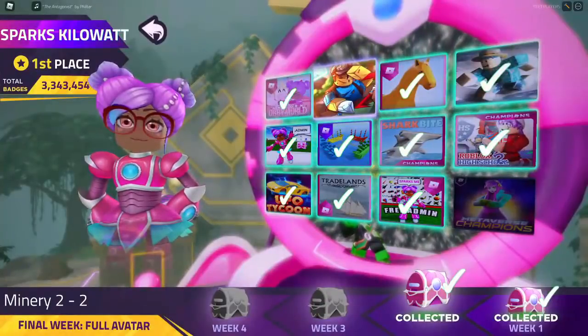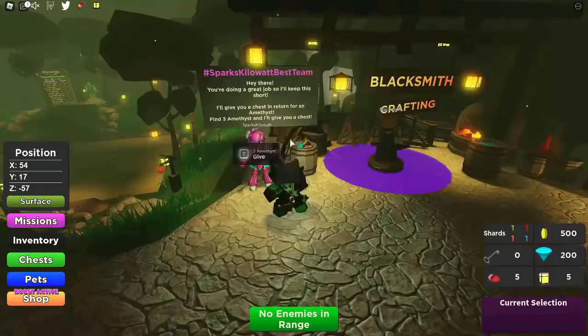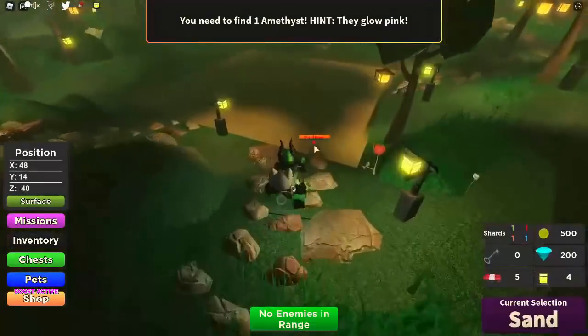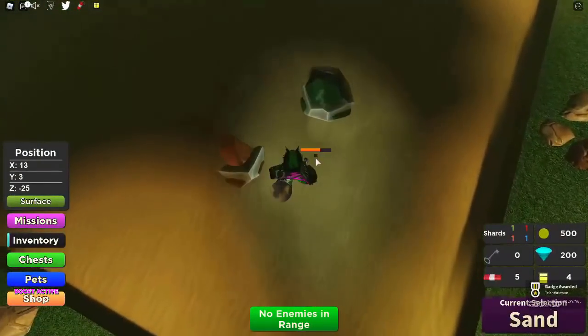Next is Minery 2. Find 3 Amethyst and Sparks will give you a chest. Once we get 3, we can just give them to Sparks and then Sparks is going to make the chest. You can get Amethyst just by mining.